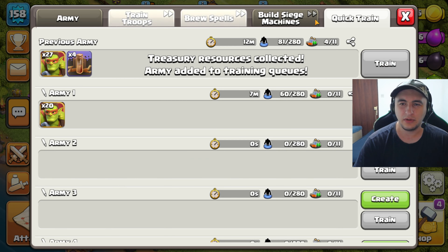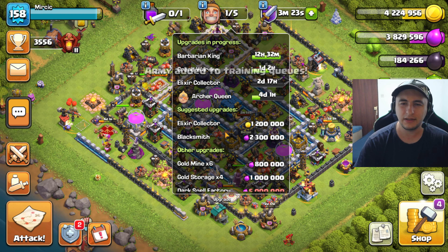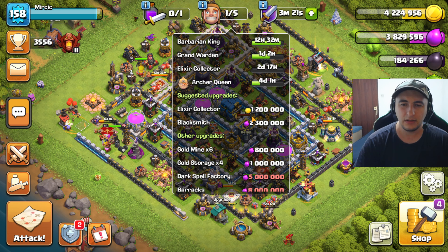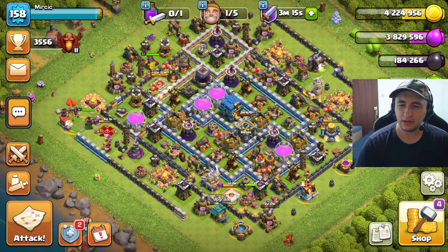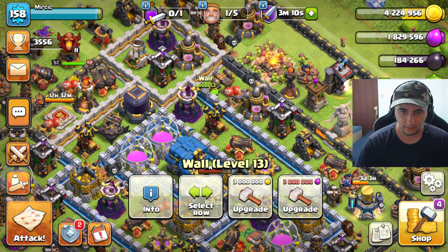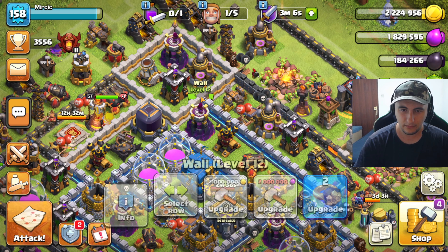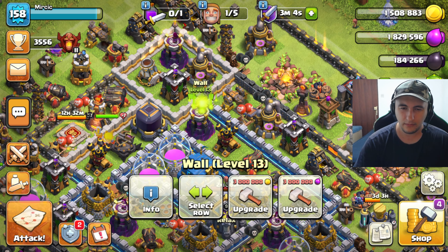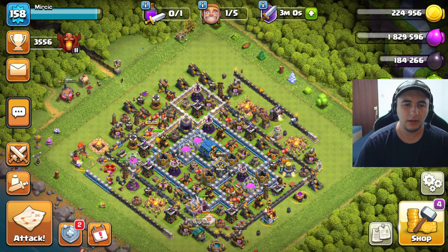Since we have a builder, we'll also spend that on walls. Last one I'm gonna use on an elixir collector, probably — just leave a gold mine or something. Alright, never mind, we're gonna farm it up. Let's do a few more raids.